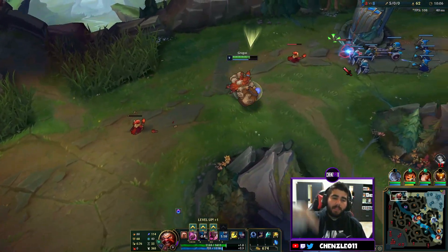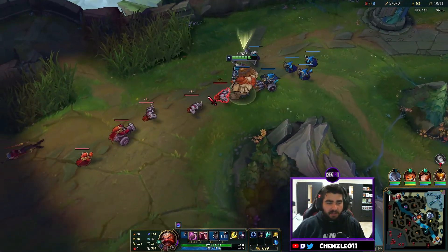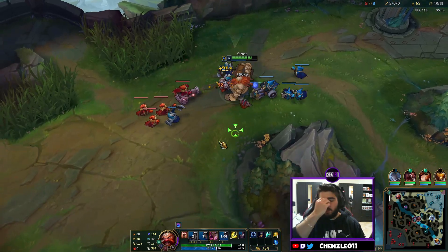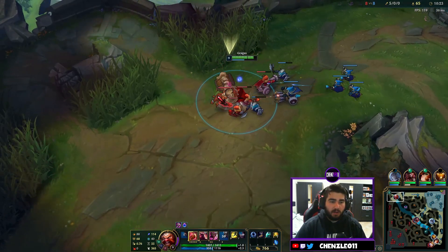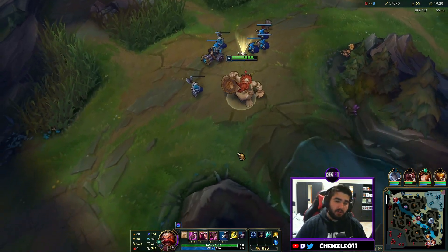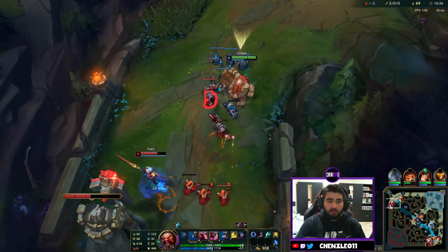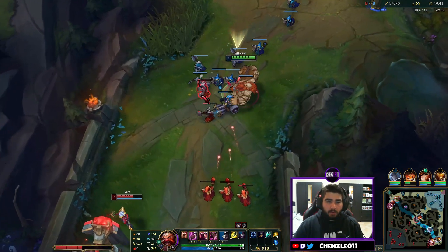If you're really good at Gragas you can set up a barrel in a bush and then ult people into it — there are great examples of that on YouTube. It does obviously a massive amount of damage, knocks them up and back, and I think it gives true sight as well. Look how much damage that Q did — bonkers! You want to max Q, then max E, then max W.